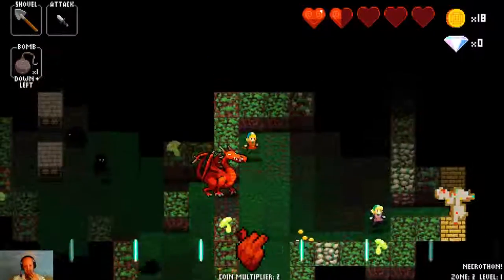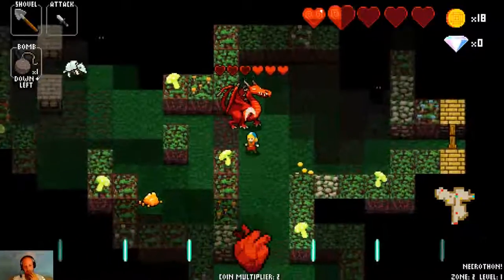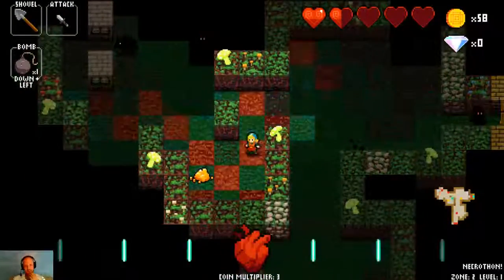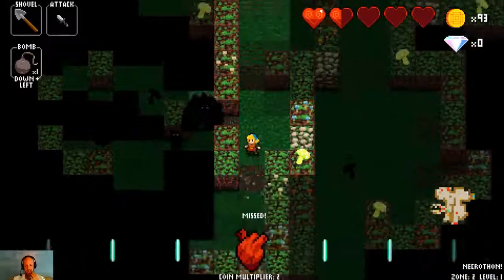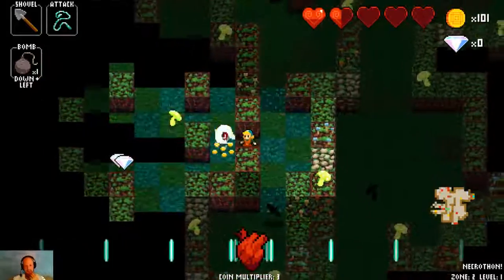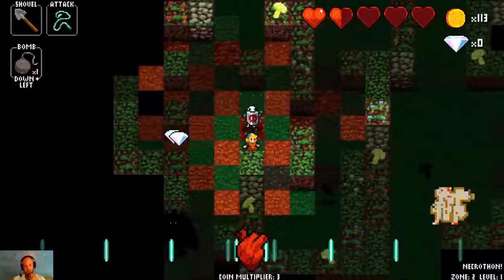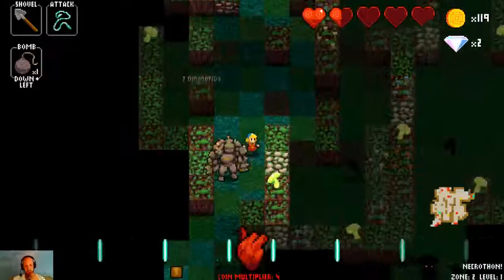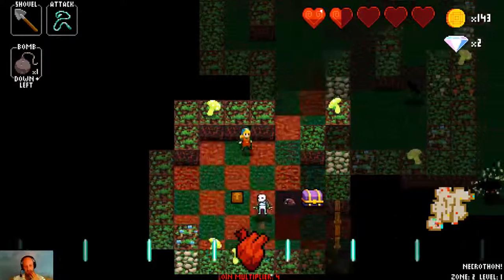Dragon — why? Glass weapons are the most powerful in the game. The catch is that if you take any damage while wielding one, they break and turn into a glass shard that does the same amount of damage as your starting dagger. All we had was a starting dagger, so there was really no risk to us taking that.